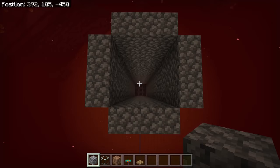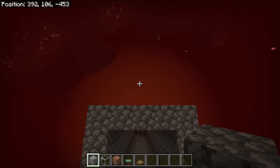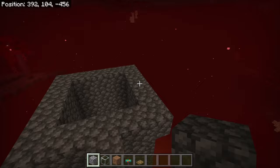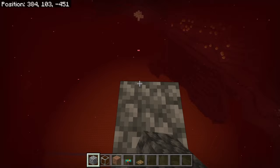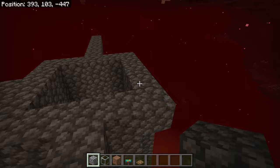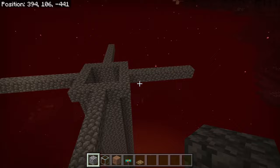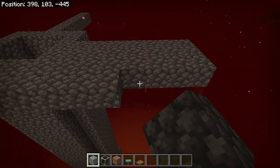The next step is to place a solid block in each of these corners. Then place 7 solid blocks on each of the four sides of the farm. After you have created that outline with solid blocks, the farm should look like that.